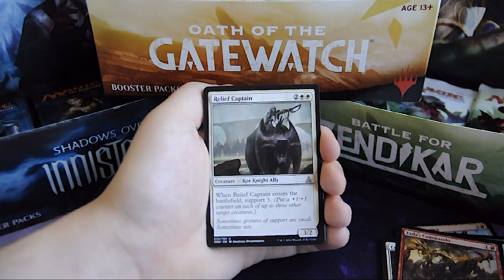Relief Captain, for 2 and 2 white, Kor Knight Ally 3/2 creature. When it enters the battlefield, support 3.